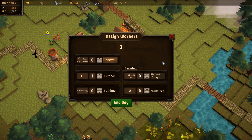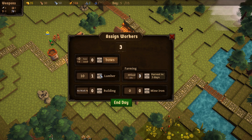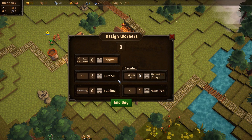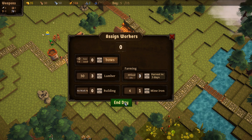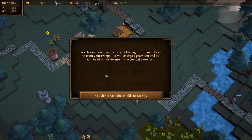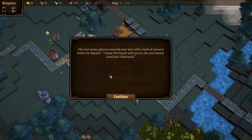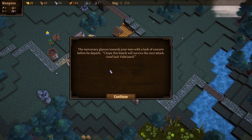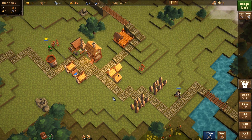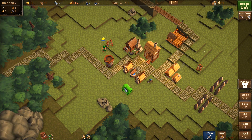What do we have in terms of people? Nobody building anything, and we don't actually have enough wood to build anything. So let's put them all on wood — maybe we should put one on iron. That'll get us up to 60 wood. A veteran mercenary is passing through and offers to train our troops — he'll charge a premium and needs armor for combat exercises, but we don't have the shields in supply. He glances at your men with concern: 'I hope this bunch will survive the next attack.'